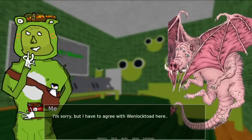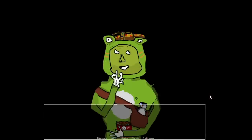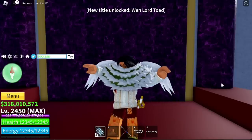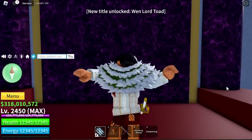Load the save and click the other choice to get the Wenlord code. This is the fastest way to get both codes by doing it just once. Here is the code — D92B4 — type it in and you will get the Wenlord title. Make sure to save so you don't have to repeat everything.